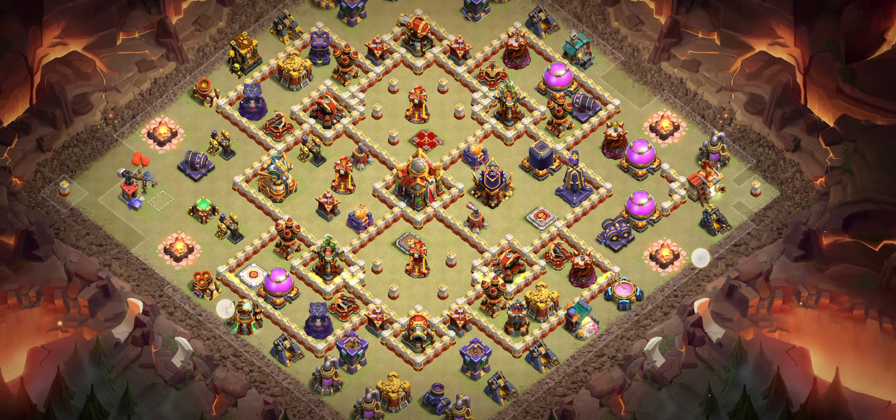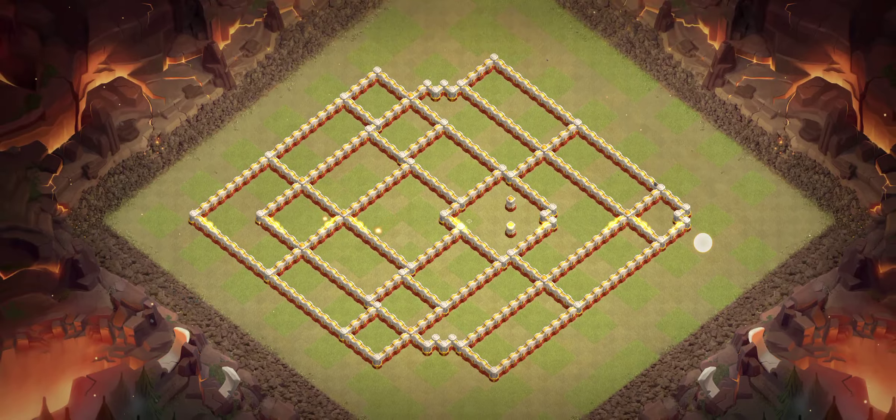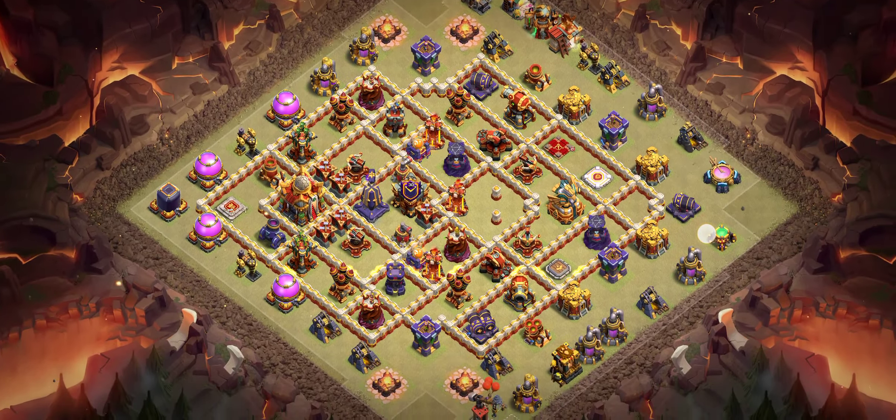Base number six has a crazy design — it's like a ring-type base and it's getting one star. I really like this base; it has three single infernos. Base number seven is another great base. I have also uploaded some bases with war base replies — check out the info button if you're looking for war bases.